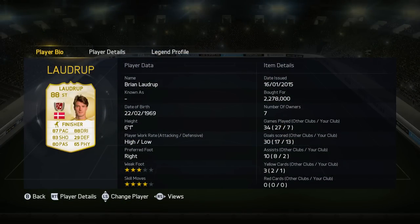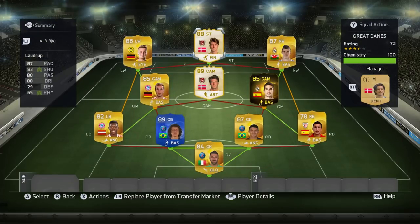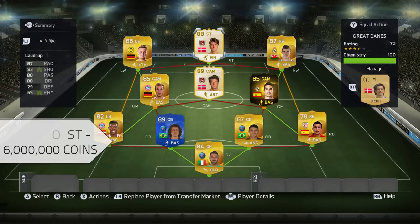Then we've got Brian Laudrop, the newest Danish legend on this game, and he is incredible — I love him. He's got 87 pace, 88 dribbling, 83 shooting and 80 passing, high/low work rates, he's six foot one, he's got four star skills and he scores and assists a lot of goals.